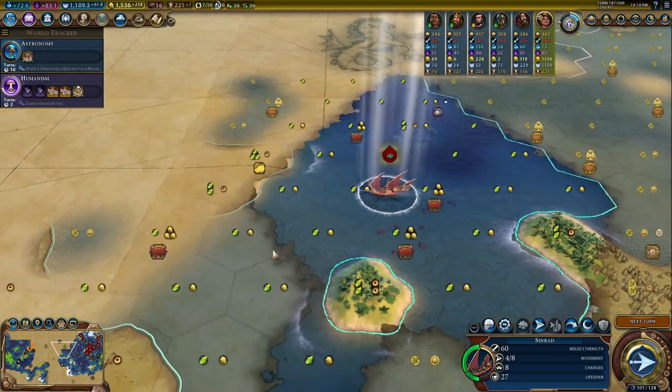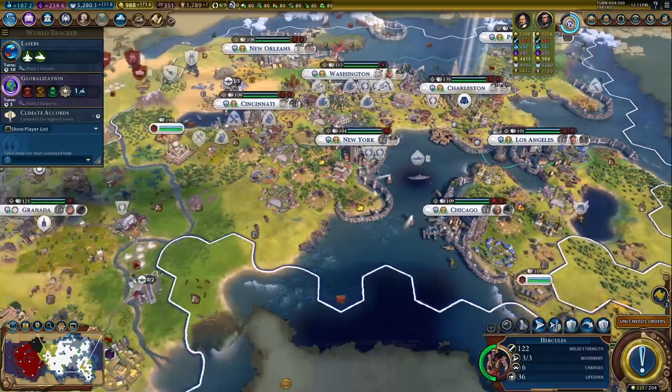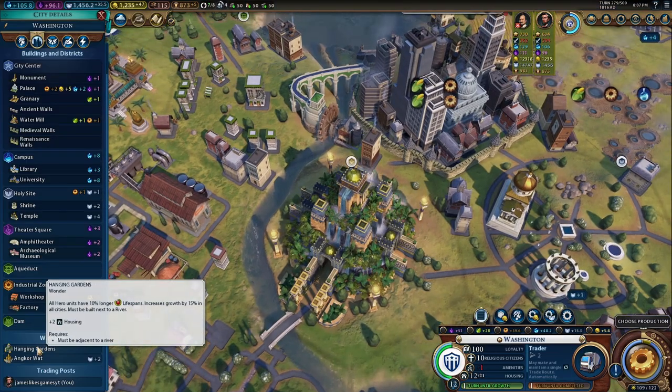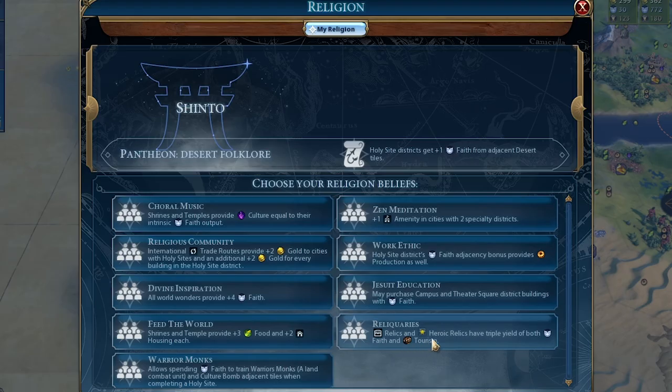A few small helpful things: having a shrine in the city you summon a hero increases its lifespan by 10%. Temples also grant the owner a 15% discount when resurrecting that hero with faith. The Hanging Gardens increases the lifespan of all your heroes by 10%, and the Oracle grants a 15% discount when purchasing heroes with faith. Finally, there's also a religious belief, Reliquaries, which will boost the output of heroic relics.